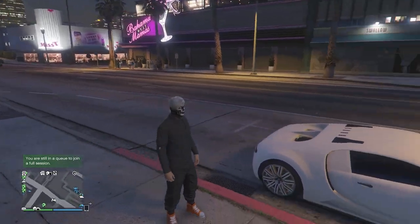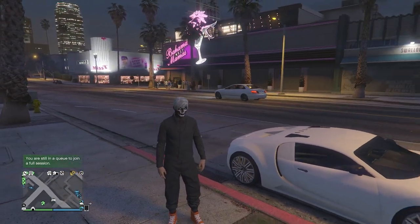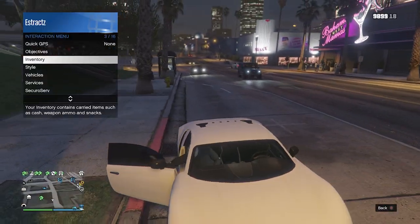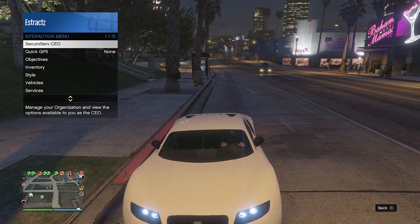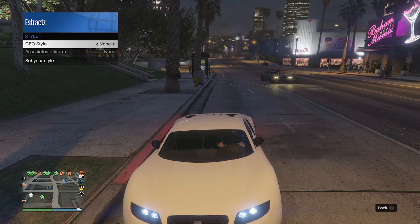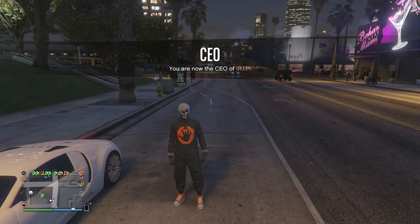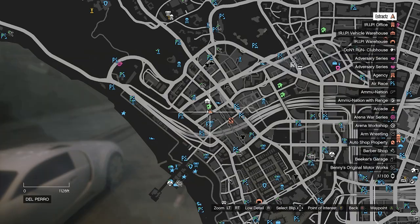Back in a public session, find any vehicle — your personal vehicle or a random car. Get inside, pull up your interaction menu, and register as a CEO or Motorcycle Club. Then pull up the interaction menu again, go to CEO/MC, then Management, then Style. On your CEO or MC style, scroll one time to the left and then one time to the right back to None. Hop out of the car and you will see the ripped t-shirt effect on the outfit.